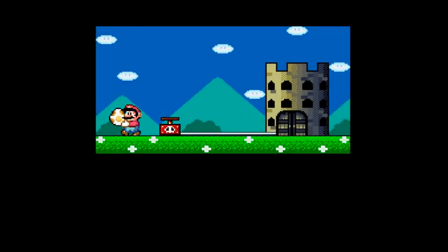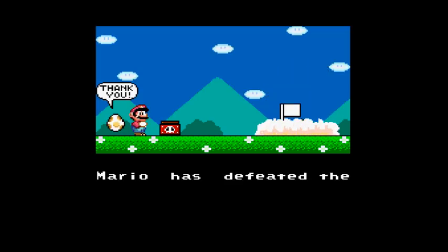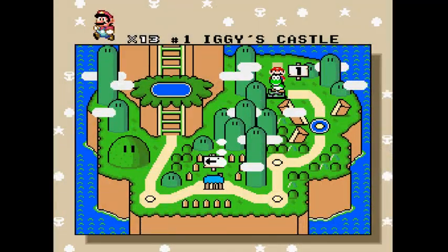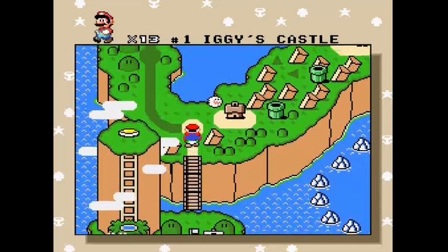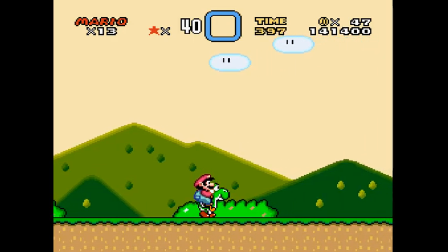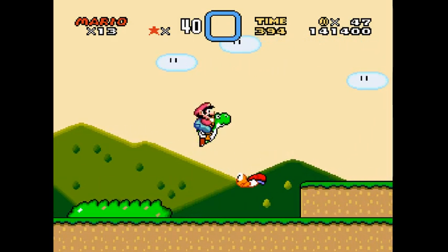Mario has defeated the demented Iggy Koopa in Castle 1 and rescued Yoshi's friend who is still trapped in an egg. Together they now travel to Donut Land. It's easy to read, it doesn't scroll fast.